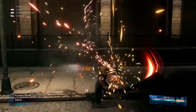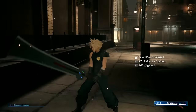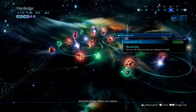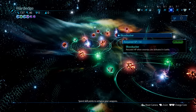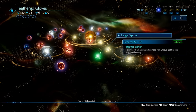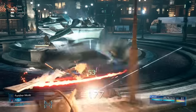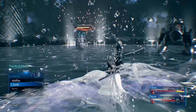The healing you see at the end of enemy takedowns comes from the Blood Sucker passive in the weapon skill tree — definitely pick this up when you can, as it's very useful against large groups of enemies. There's also Stagger Siphon, mostly found on Tifa, which lets you recover HP when dealing damage with unique abilities against a staggered enemy — and with Tifa, that's basically what you're always doing when an enemy is staggered.